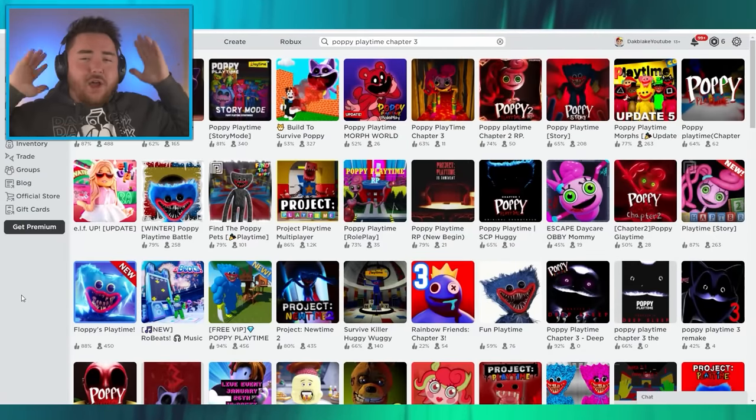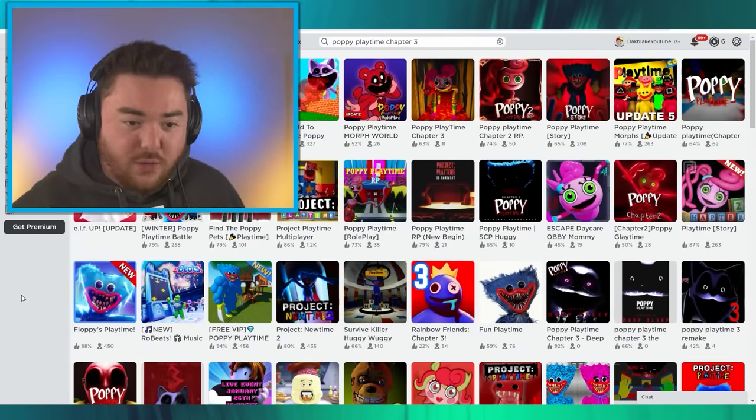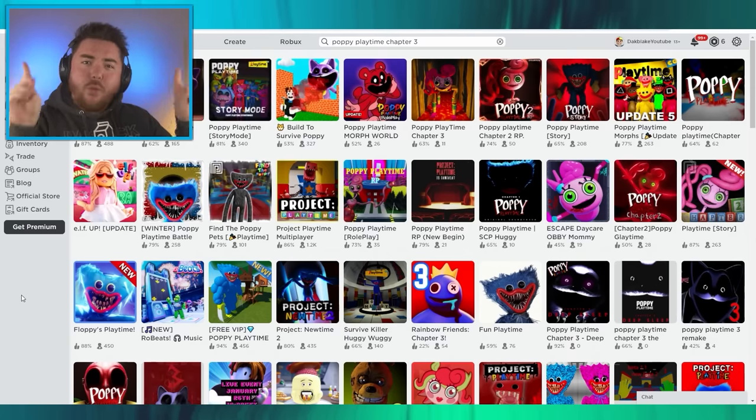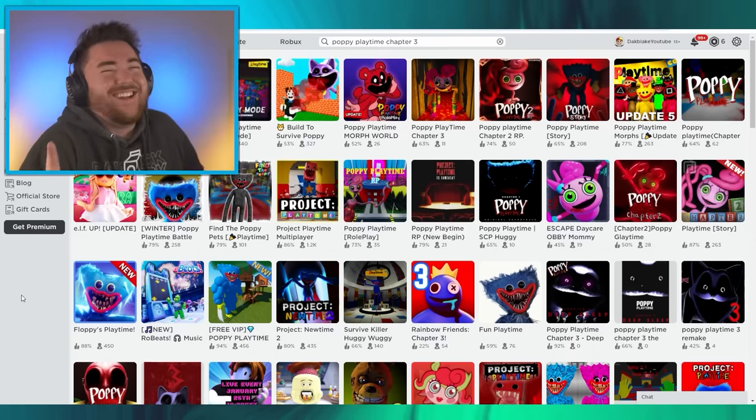I am so hyped for the new chapter to come out. Poppy Playtime Chapter 3 is so close. It comes out on the 30th, so I wanted to prepare. And the best way to prepare is Roblox, right?